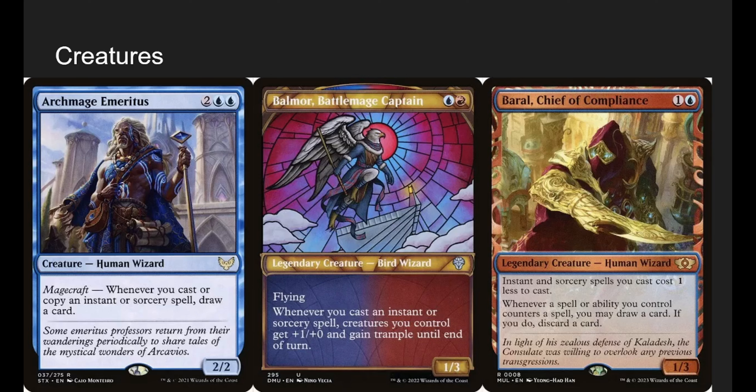Baral, Chief of Compliance is one I typically don't add into spell-slinging decks, but for this deck the modal angle works well. He makes our instants and sorceries cost 1 less to cast for 2 mana, which is great. And whenever a spell you control counters a spell, you may draw a card and discard a card. We have a lot of counterspells — it just so happens a lot of our modal spells have counters built into them, so Baral can help us draw off of those.